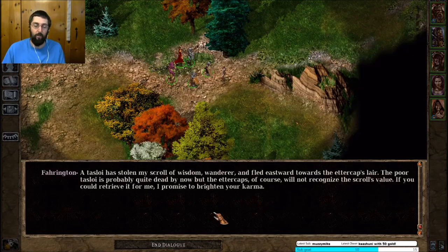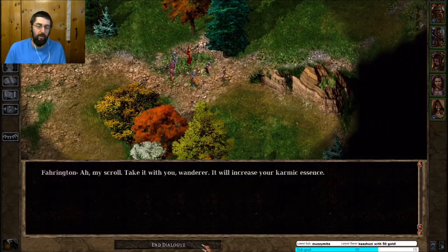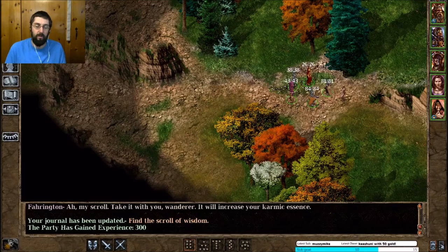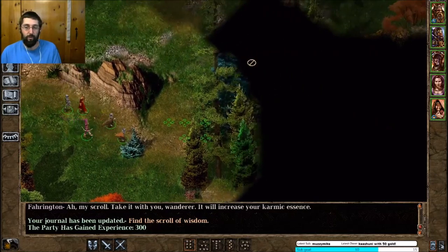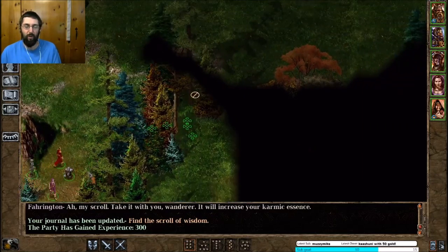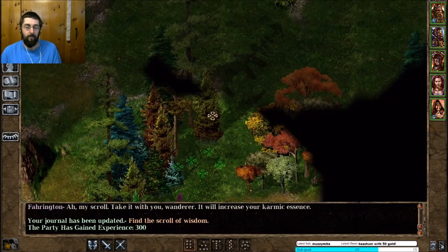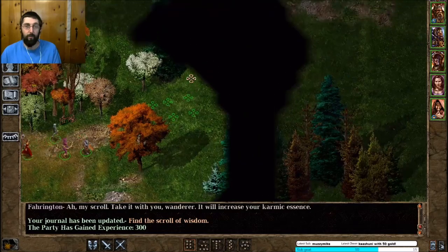A Talasi has stolen my scroll of wisdom, wanderer, and fled eastward towards the Ettercaps' lair. The poor Talasi is probably quite dead by now, but the Ettercaps of course will not recognize the scroll's value. You can retrieve it for me — I promise to brighten your karma. I do have it actually. 'My scroll — take it with you, wanderer, it will increase your karmic essence.' Seems suspect — like it's cursed. Wants to bet that this is a cursed scroll? He's like 'take it with you, it'll help, sucka.' I guess I got 300 experience — something, I suppose.